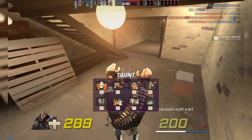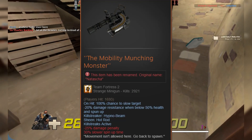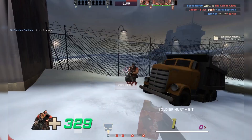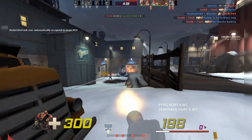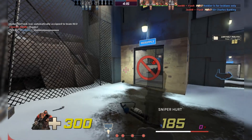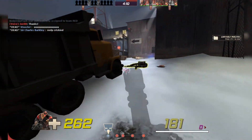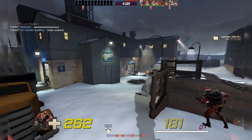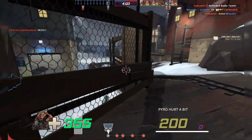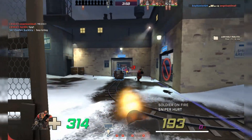And to defend the Natascha a little bit more — because I'm totally unbiased about this, definitely — the Natascha does have a damage penalty, and a fairly hefty one at that. Sure, you can slow people down, but you lose a lot of damage. It's enough to do the job in most situations, but the Natty ain't a powerhouse, which is why even with the update, you'll still see more heavies running Stock or Tommy than the Natascha.